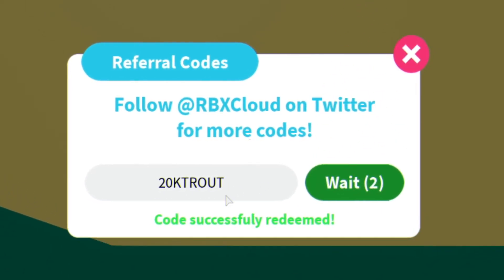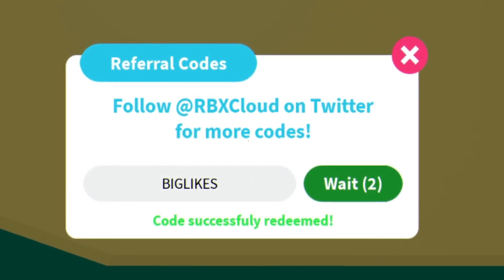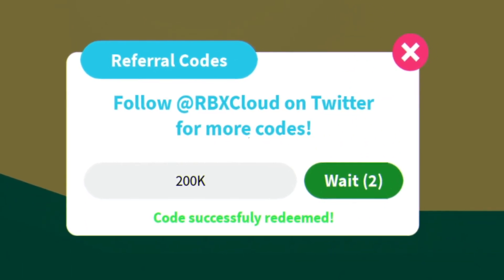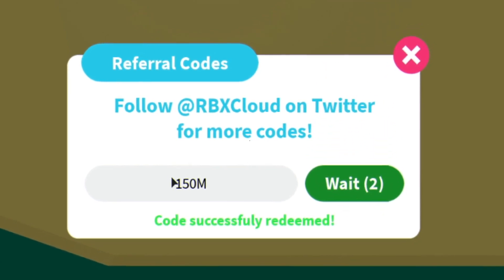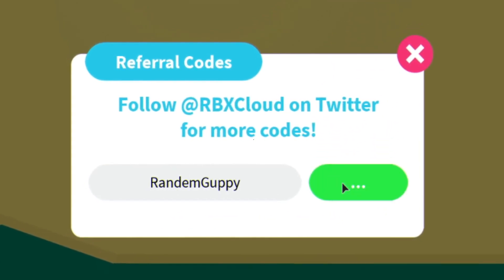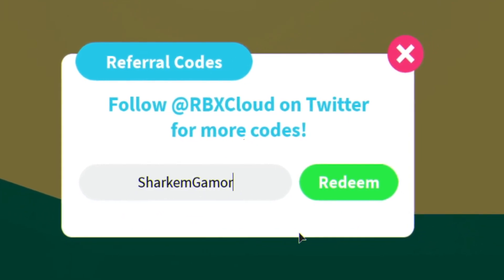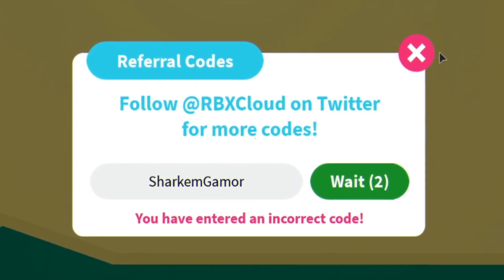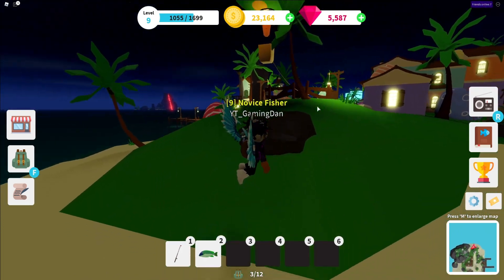After that guys you have 'big likes' — redeem that code right now. We have '200k likes' and then the code '150m'. After that there's 'random guppy'. I think I've already redeemed some of these codes — that's why it's saying invalid — or it might just be because there's a space at the end. We also have 'shark em gamer', which I think I've already redeemed as well. And that's all the working codes in Fishing Simulator right now.